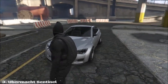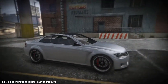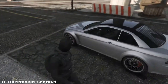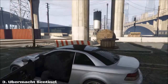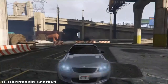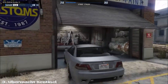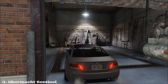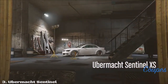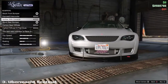Moving on, we have the Ubermacht Sentinel — I really hope I pronounced that right. This car can be found on the streets and also purchased from the website. It is very highly customizable, and when fully customized will actually make a pretty good alternative sports car.